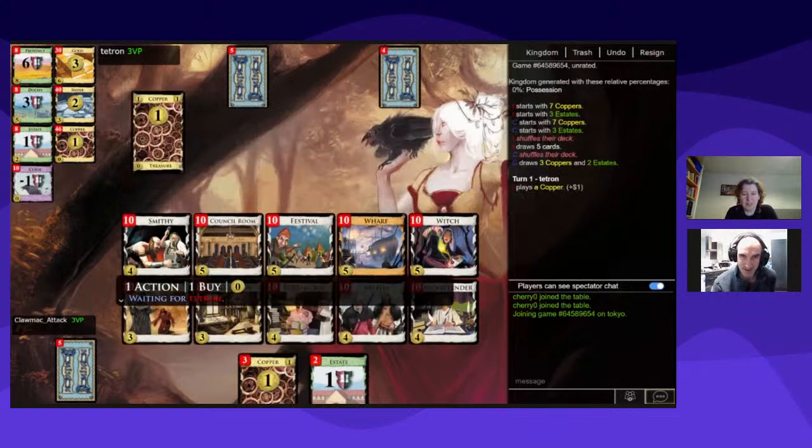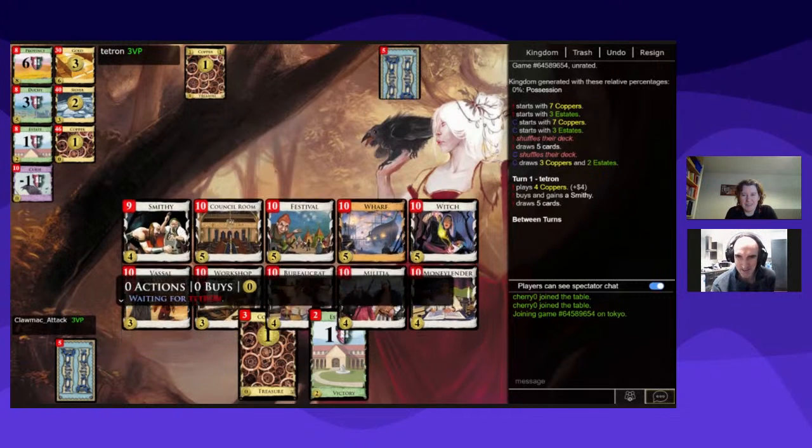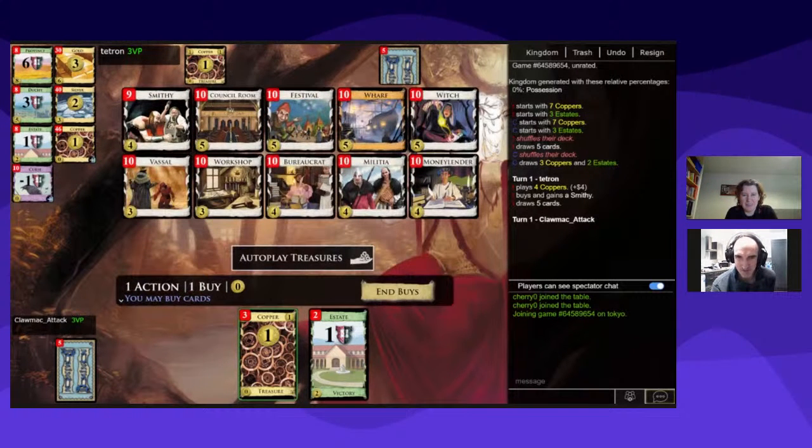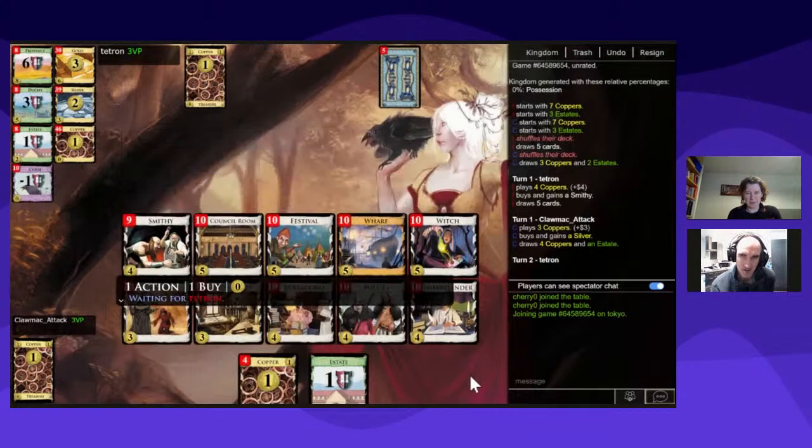No twos, so a five-two would be interesting, but I have a four-three. I have a three as well. I suppose what I want to do is just get to that Wharf as quickly as I can, or even the Witch. It's tricky. You might want to get the Wharf; I might want to get the Witch. I'm going to get a Silver.